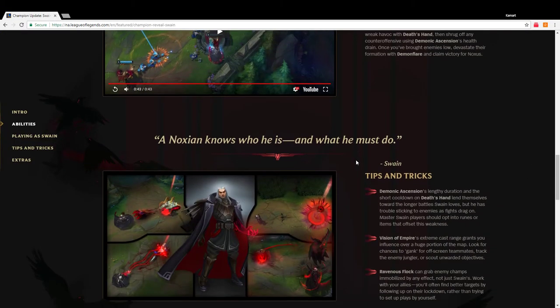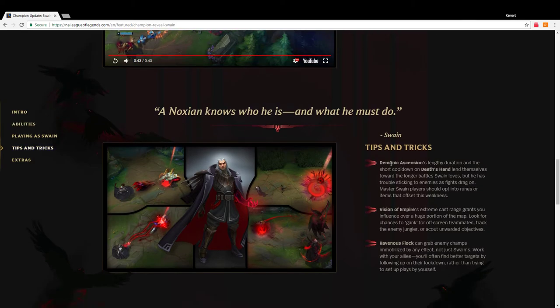Pretty interesting. His ult's lengthy duration and the short cooldown on his Q lend themselves towards the longer battles Swain loves. But he has trouble sticking to enemies as fights drag on — master Swain players should opt into runes or items that offset this weakness. It's trying to give you a hint, but I'm trying to figure out what exactly that hint would be.